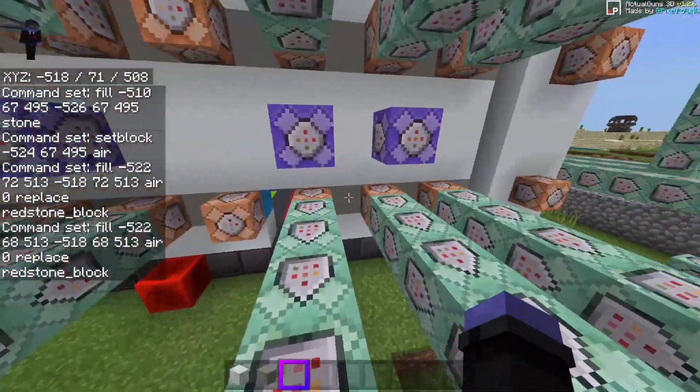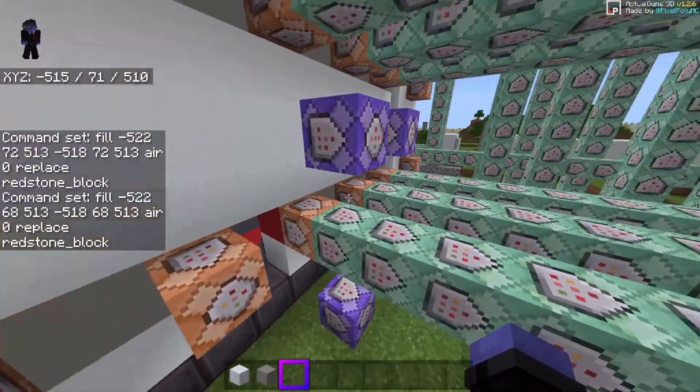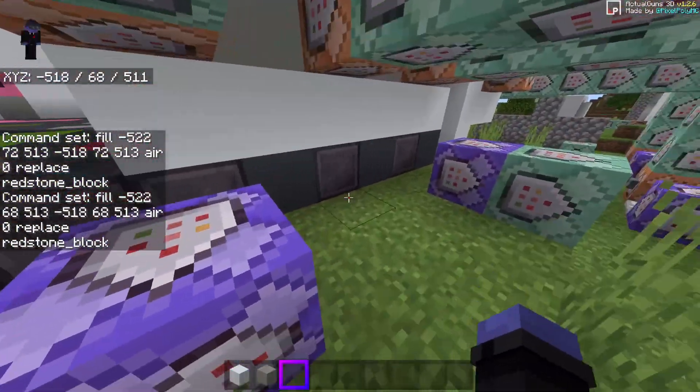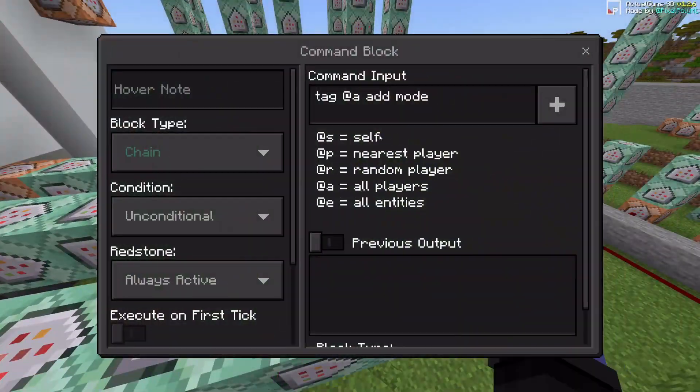These two here are just doing the same thing that the first one did, making sure that the only thing with a redstone block is this one here. Of course this one doesn't need a redstone block, so there's not actually one there.